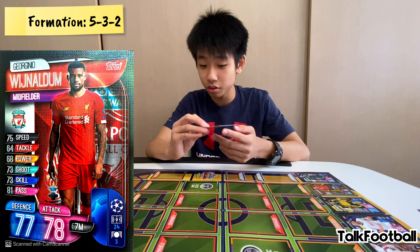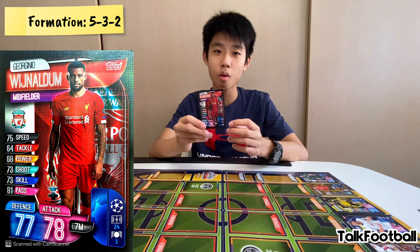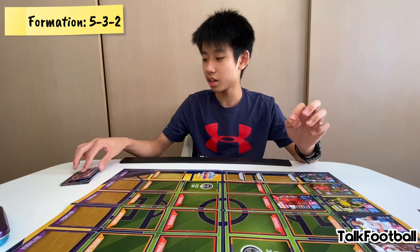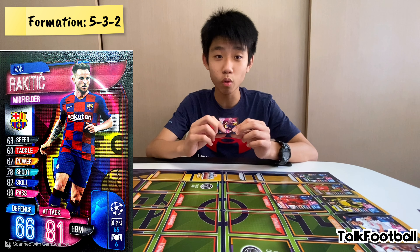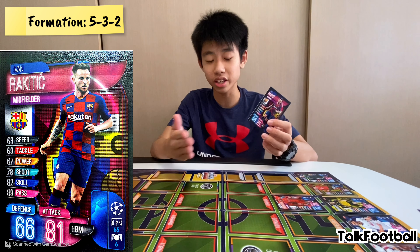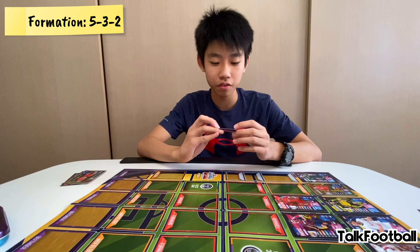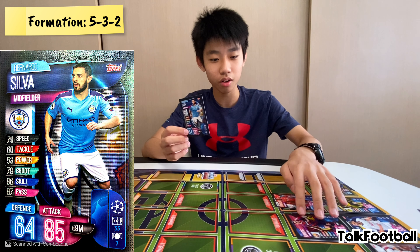Up to the midfielders — I'll be using Wijnaldum with 77 defense and 78 attack. A very well-balanced card with only 7 million, so he's definitely going in my team. Then Rakitic, with 8 million and 81 attack. As Wijnaldum is quite balanced I need more attacking force, so Rakitic fits. And my final midfielder is Bernardo Silva with 9 million and 85 attack to add to my attack power.